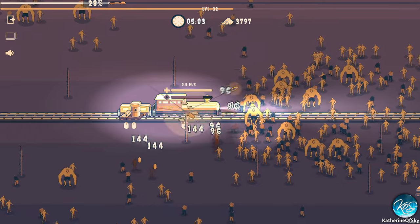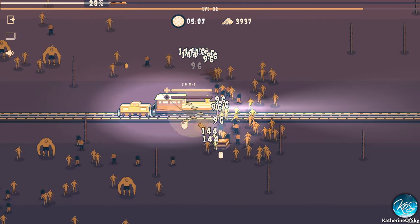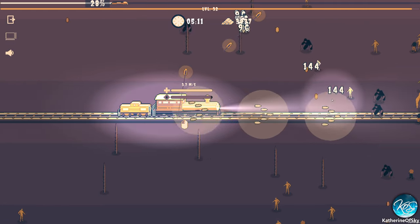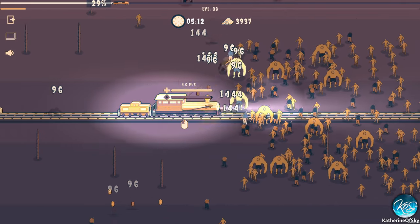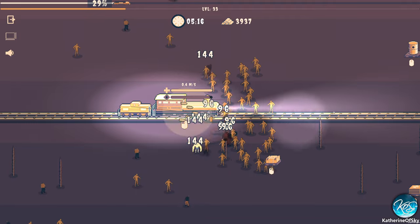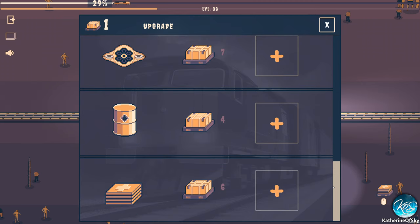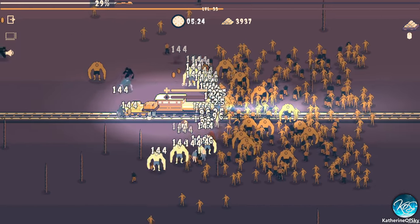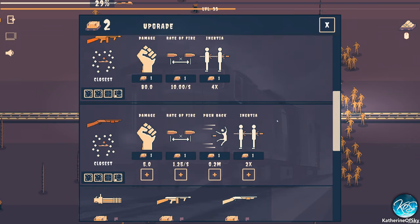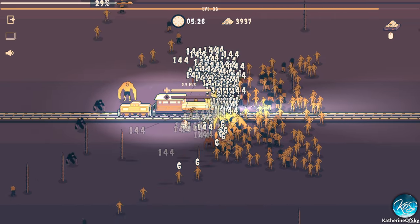You can buy emergency fuel through the train as well as health. I have needed that — when I got to the very end of the first level, it was serious. I thought initially it was an upgrade to hold more, but it's actually to top it up. I'm not sure what that third symbol is — I don't see it anywhere on the train. To my knowledge, ammunition doesn't run out, so I'm not really sure what's going on with that.